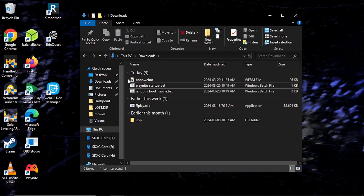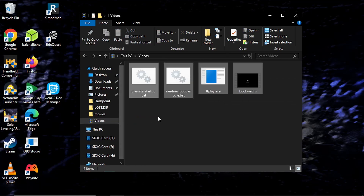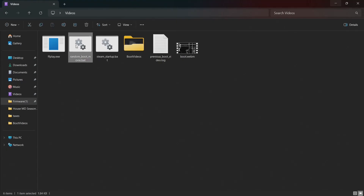Now create a folder called Boot Video. If you're planning on using multiple boot videos, move all of them to the Boot Video folder. Now when you run the random-boot-movie.bat script, the boot.webm file will be replaced with another video from the folder. This will allow your boot movies to be randomized, just like SteamOS.